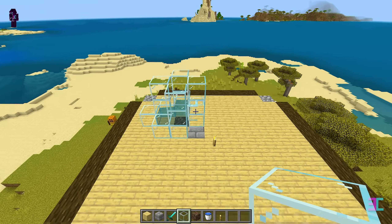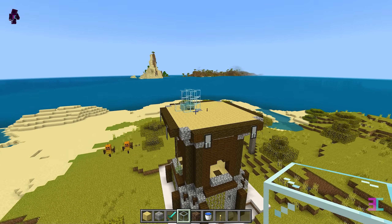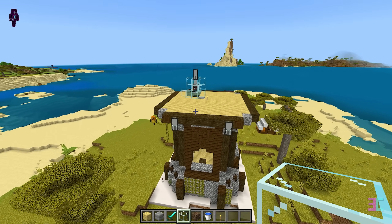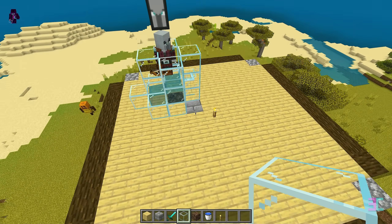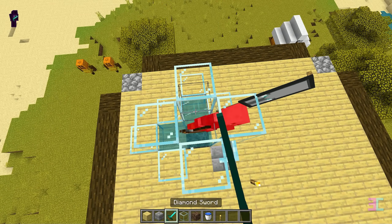Place a temporary block in the center and surround it with two-high glass blocks like this. Remove the temporary block and as you move away, mobs should start spawning and get pulled into the water enclosure. You don't have to follow this step, but it's a great way to check if everything has been built correctly so far. As you can see, it's working perfectly.